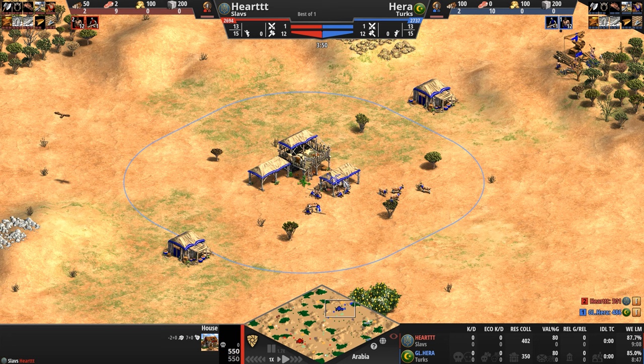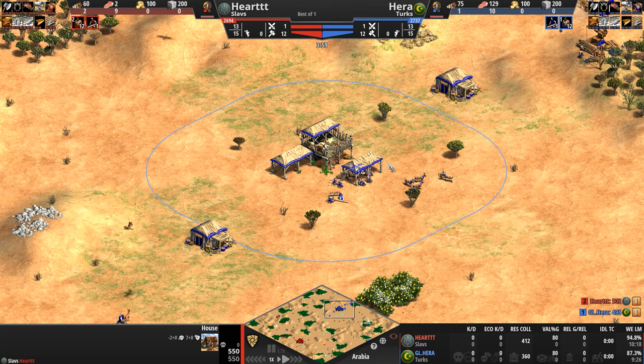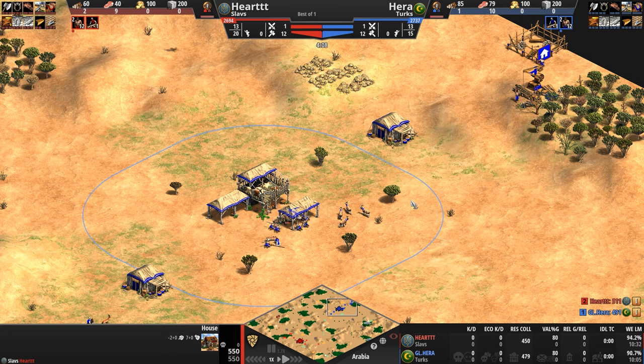Now speaking of coming out to play, we've got Hera playing as the Turks in blue — a civilization that loves its gunpowder units. Turkish gunpowder units are created faster, come with extra HP, cheaper technologies, and some can be upgraded to get extra range.